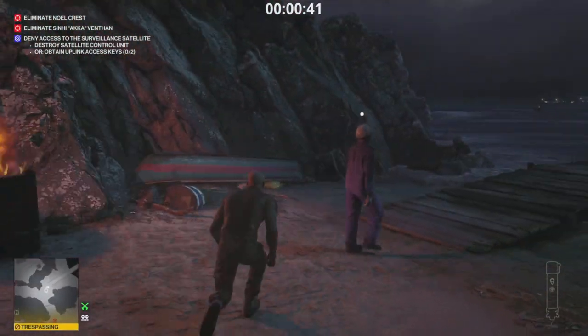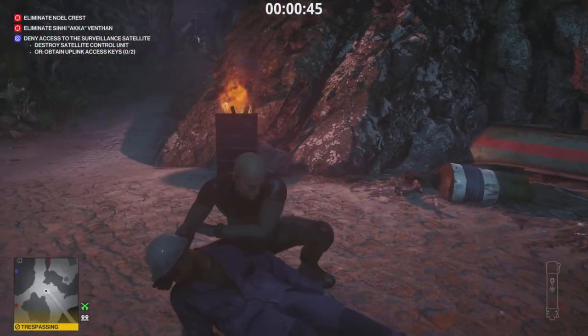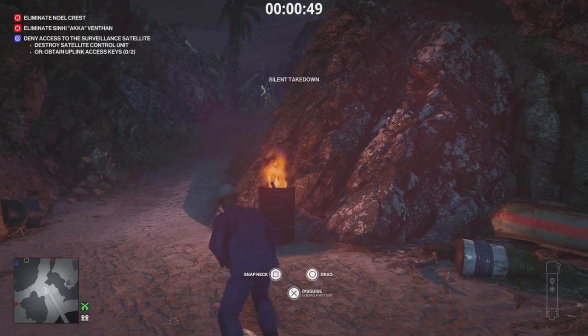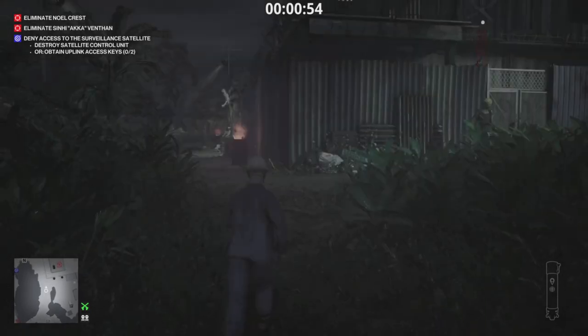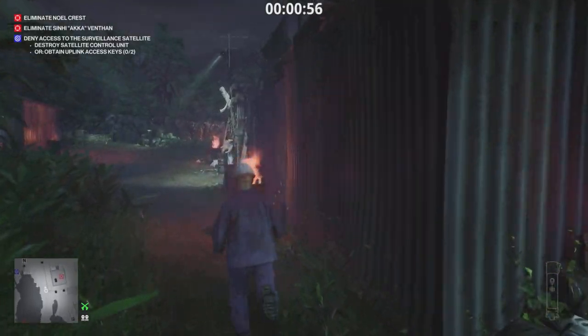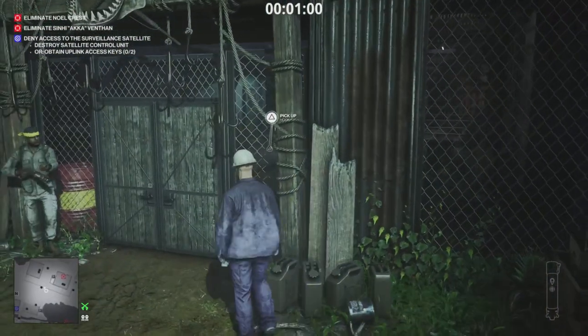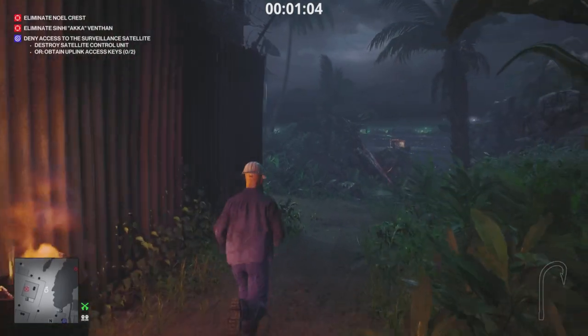Jump over here, choke him out, and take the disguise. You don't really need to — there is no point in doing Silent Assassin if you don't finish the mission — but take the disguise. The Fisherman's Friend is right in front of the gate right there. Take the hook. It didn't pop up for me because I already did it, but that is obtaining the hook.